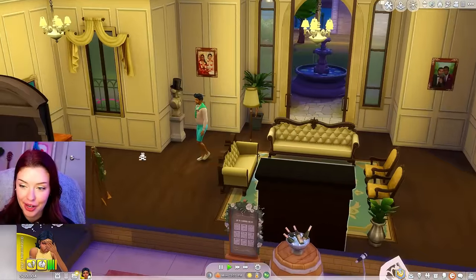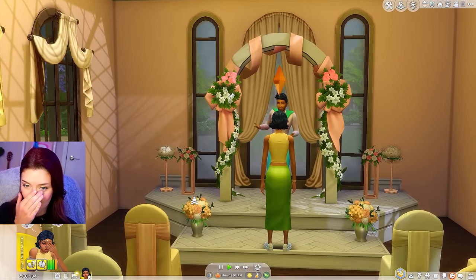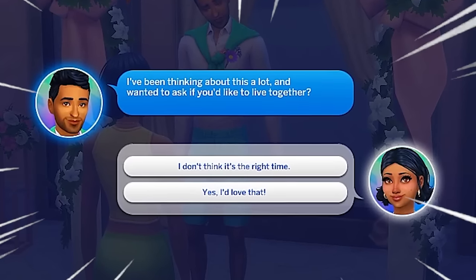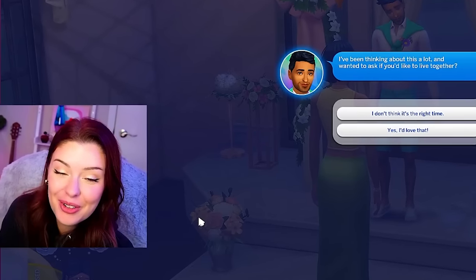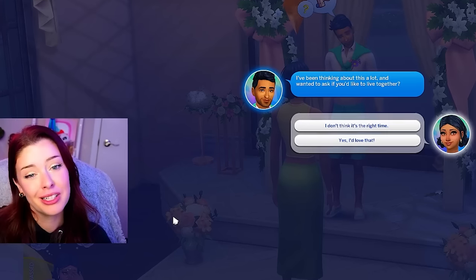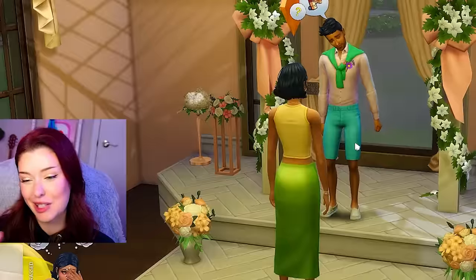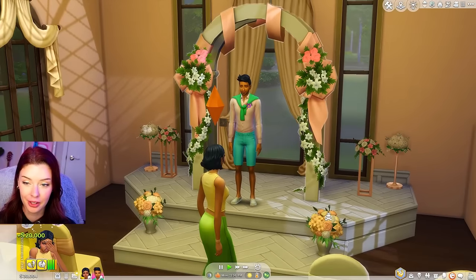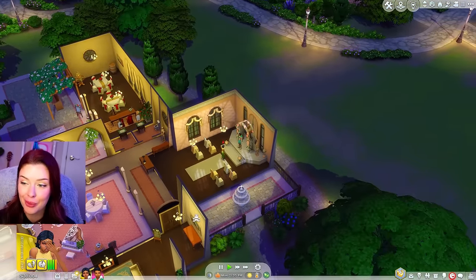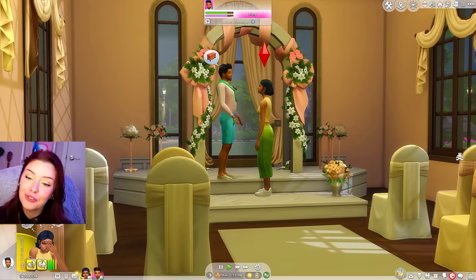Wait a minute — is that Faze? I don't think I want to talk to you right now. What's he doing? He just walked right up to the altar. He said: 'I've been thinking about this a lot and wanted to ask if you'd like to live together.' On one hand, this is kind of what we wanted. On the other hand, I'm kind of heartbroken right now. But it is kind of cute that he just showed up here and randomly asked that. You know what? We're not going to get married, but I do think there's potential here. Let's do it — at least we'll get some money. What a crazy 24 hours this has been. I feel kind of sad that we didn't get a whole lot done with My Wedding Stories, but this is still kind of cute. Maybe there is a future for these two after all.